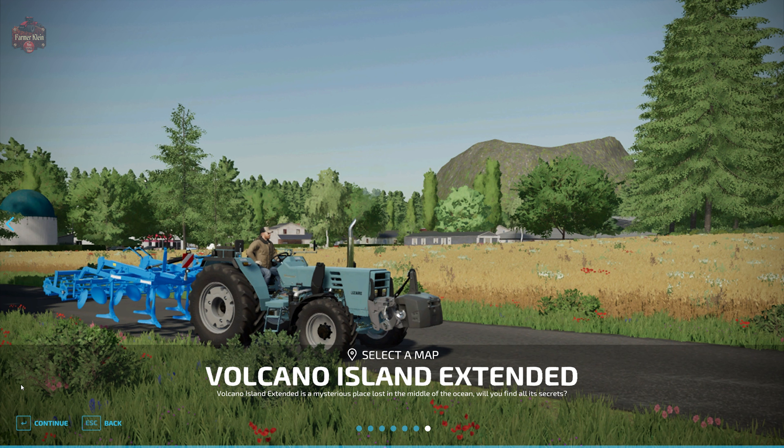The Volcano Island Extended map will be found over at the FarmingSimulator.com website or the in-game downloadable content menu. As of the 1.0 release, this map is available for all platforms. This is an extended version of a map previously released in May 2023 — the original Volcano Island — released on Giant's ModHub for all platforms. Now in January 2024 we have an extended version released as its own independent map. Let me know in the comments what you think about this trend of map updates being released as new versions rather than updating the original.